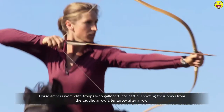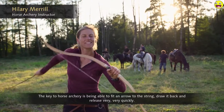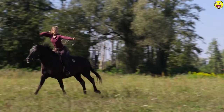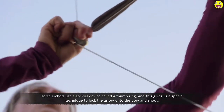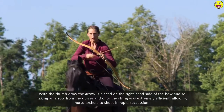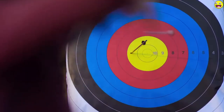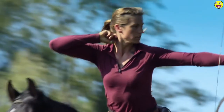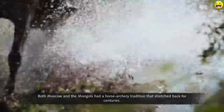Horse archers were elite troops who galloped into battle shooting their bows from the saddle, arrow after arrow. The key to horse archery is being able to fit an arrow to the string, draw back, and release very quickly. Horse archers use a special device called a thumb ring, which gives a special technique to lock the arrow onto the bow and shoot with the thumb draw. The arrow is placed on the right-hand side of the bow, so taking an arrow from the quiver and onto the string was extremely efficient, allowing horse archers to shoot in rapid succession. The three main shots are the forward shot, the side shot, and the back shot, also called the Parthian shot.